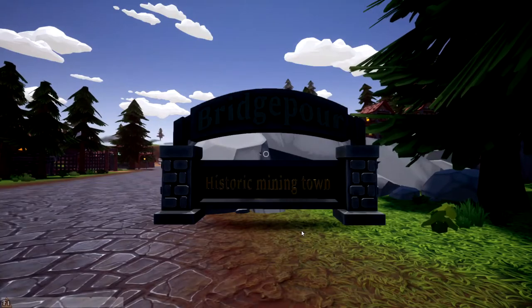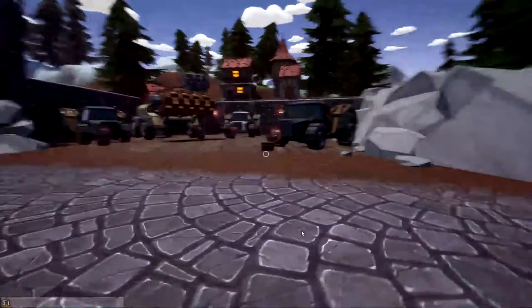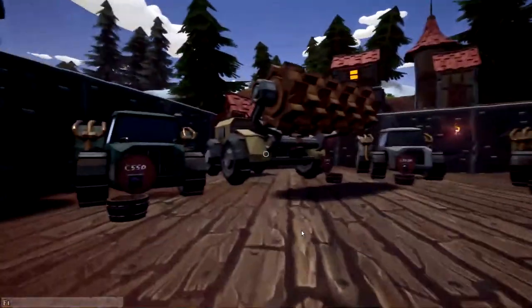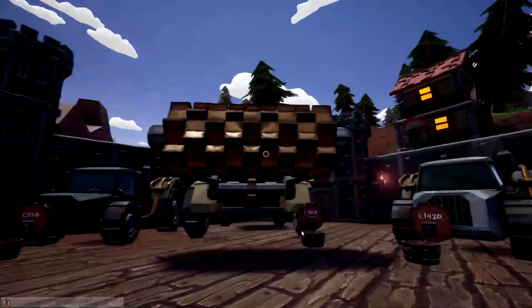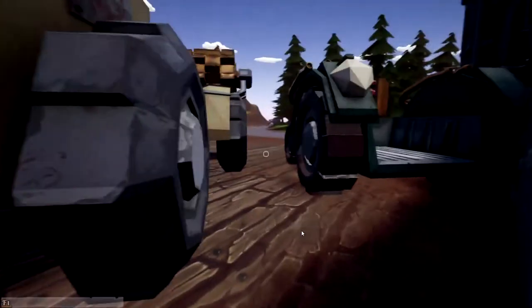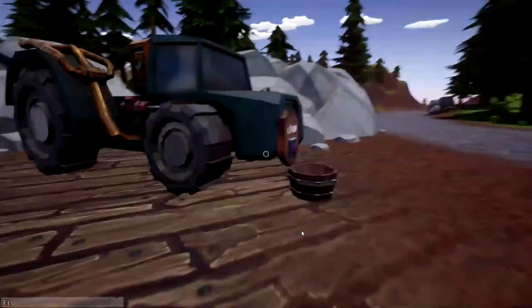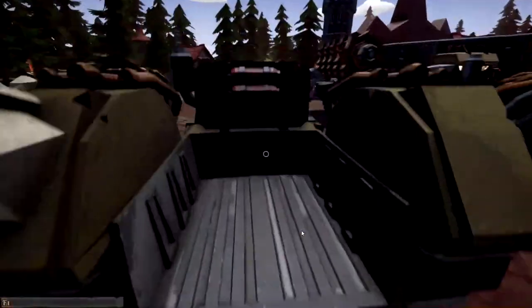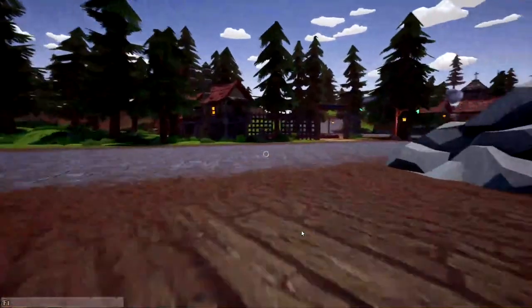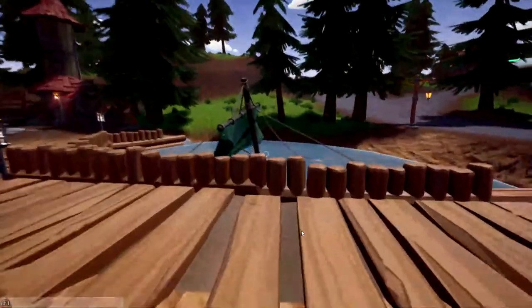We are here in Bridgeport, a historic mining town according to the little sign here. The first shop is where you can purchase new vehicles — there are some different tractors, and then there's this guy here that I'm going to call the shredder. You can mine dirt with it, it collects, and then you can dispense it into your mining facility — dirt comes out of here and you can process it, so that's just a way to strip mine. The different colored tractors I think just have different size beds and maybe speeds. The next shop over here is Itchy Carts — this is a new shop I don't remember being here before, and there's a sunken boat in the water which is pretty cool.